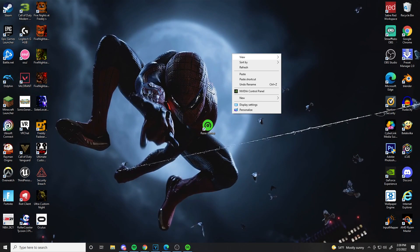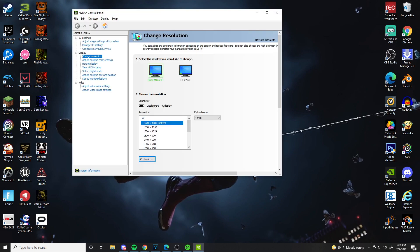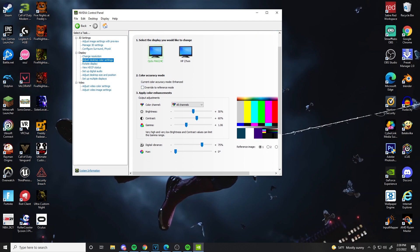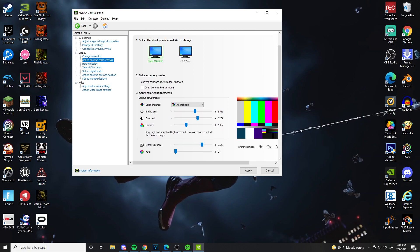The first way to make your Valorant brighter: on your main screen, right-click and go to Nvidia Control Panel. If you have an AMD Radeon GPU, there should be something similar. Go to 'Adjust Desktop Color Settings.' This does affect your entire screen, so after you're done playing you can reset these settings.